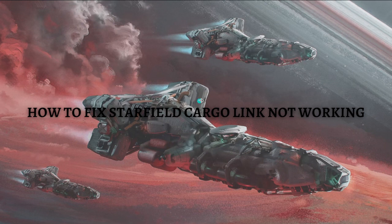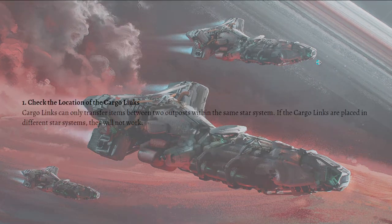The first fix you can do is to check the location of the cargo links. Cargo links can only transfer items between two outposts within the same star system, so if the cargo links are placed in different star systems they will not work.